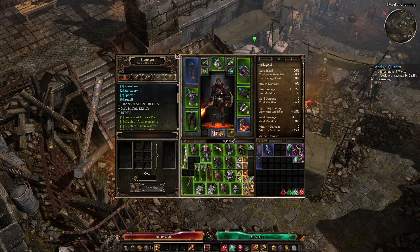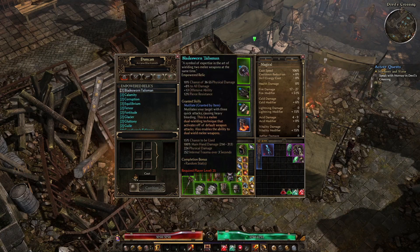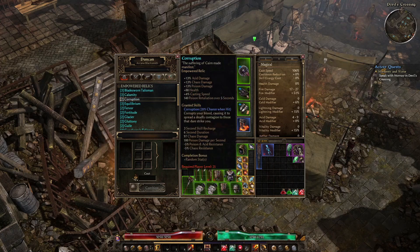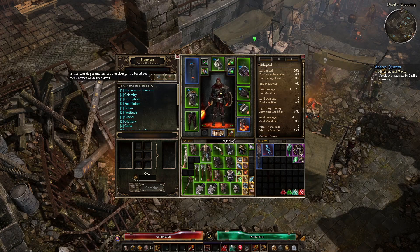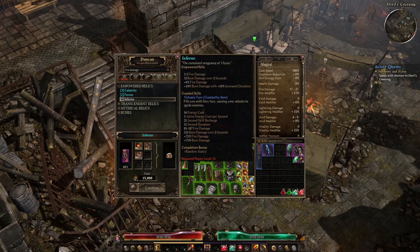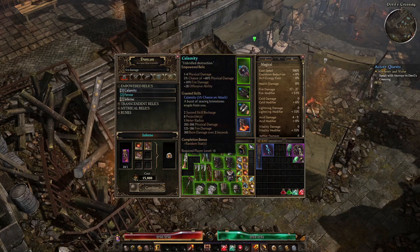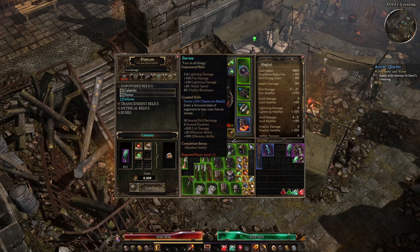Empowered relics are the first tier of relics you can actually craft, and even then some have pretty steep level requirements based on where we are. Since we're only level 20, this is as far as we can go. We're going to filter down to just relics that do fire damage, because there are no fire retaliation relics available at the moment. Just type 'fire damage' up top — there are two at level 25 requirements.